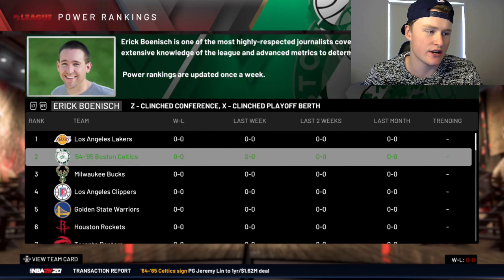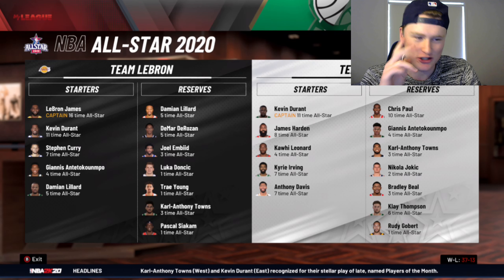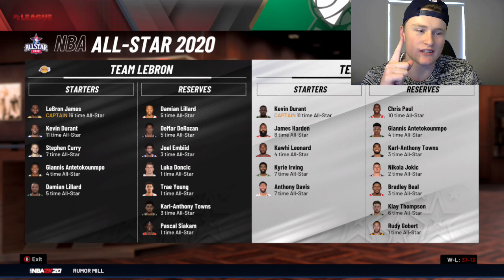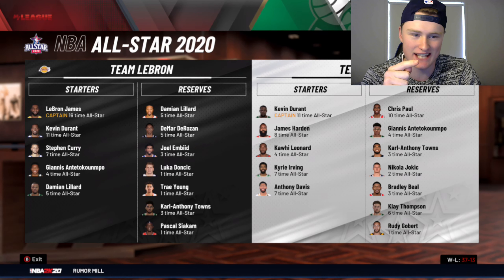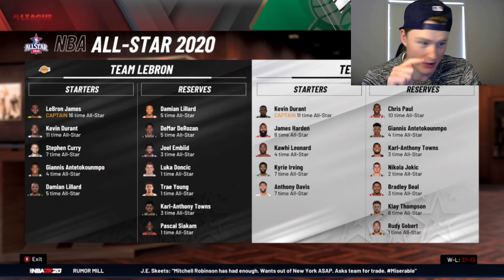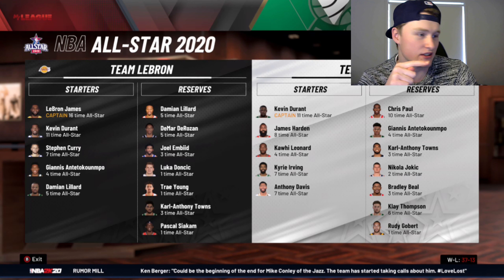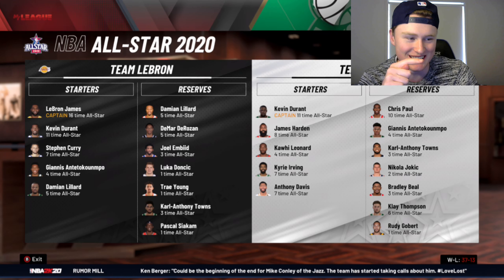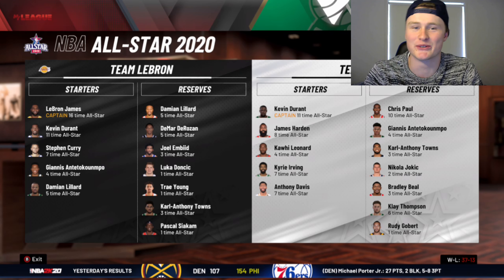We are a projected two seed according to NBA.com, only behind the Los Angeles Lakers. There are two Kevin Durants — one is an all-star captain, and ours is the all-star captain. He also picked Giannis, who is off the bench for that team. We also get Karl-Anthony Towns and Damian Lillard on Team LeBron — two Dame Lillards on Team LeBron. And Klay Thompson made the all-star team. All five of our guys made the all-star team.